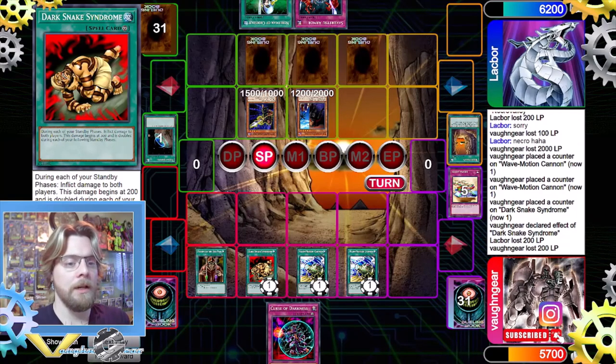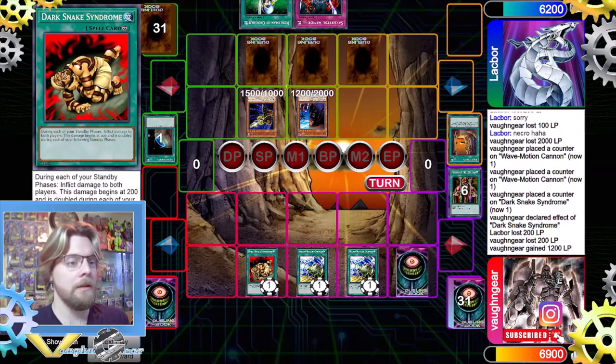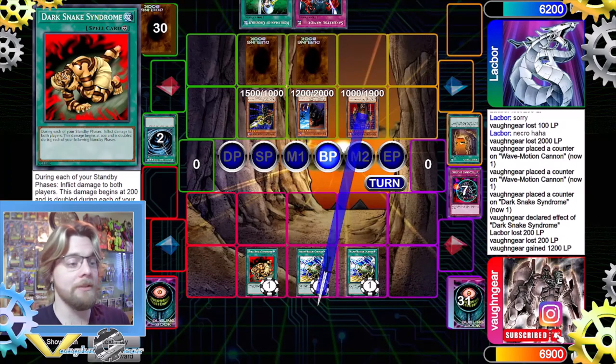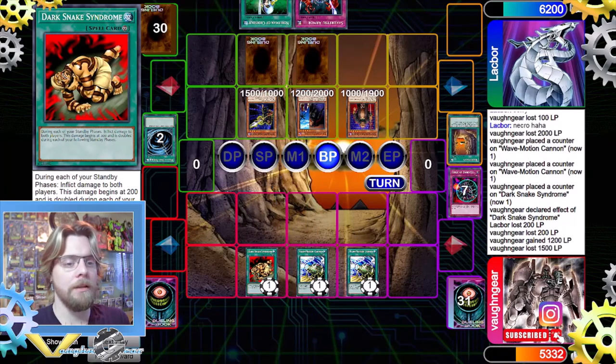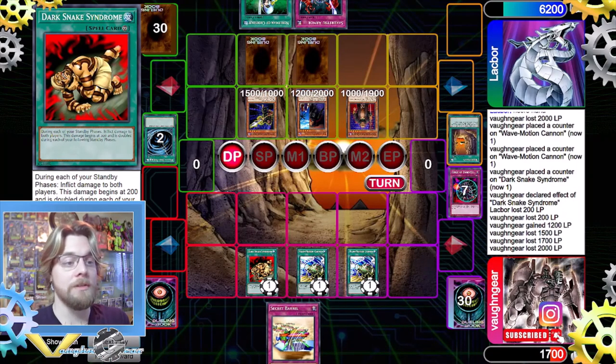We both lose 200 from Dark Snake Syndrome. We activate Poison of the Old Man to gain 1,200 life points because we're trying to survive rather than deal damage right now. If they summon another Gravekeeper, at least we will live. We set a card, but they chain MST during the End Phase and then get Gravekeeper's Guard. That's exactly why we gained the additional 1,200. We then take damage dropping us to around 2,000 life points, and draw into Secret Barrel.